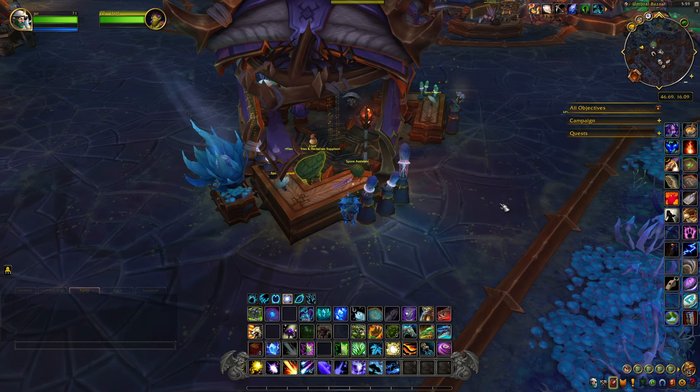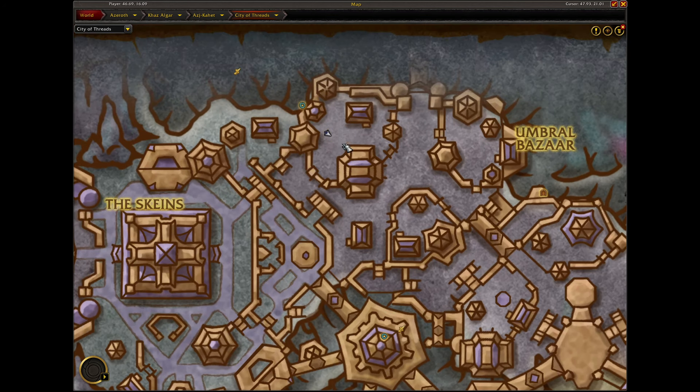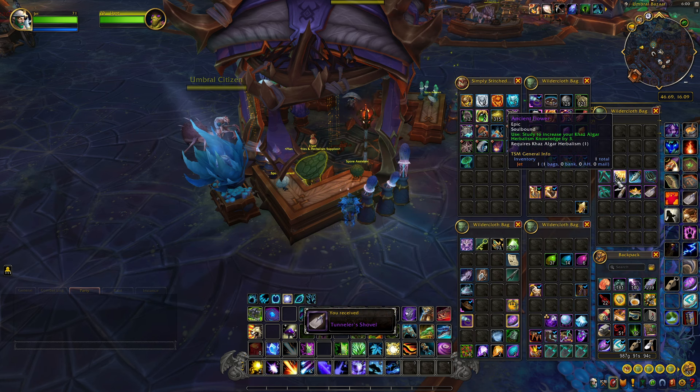The last item is also located in the Umbral Bazaar in the City of Threads, right up in here. It's sitting on the table right where all the herbalist NPCs are, and it's called the Tunneler's Shovel. We're going to loot this and that'll be our last item.